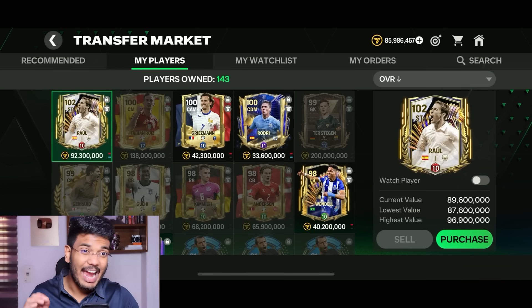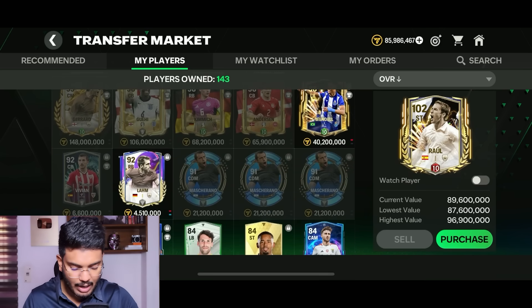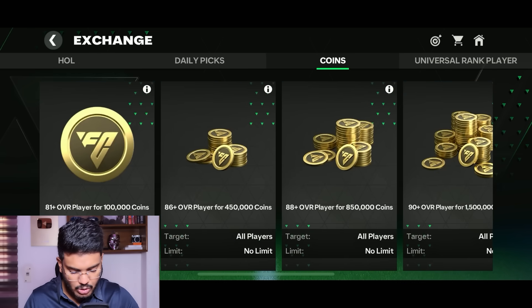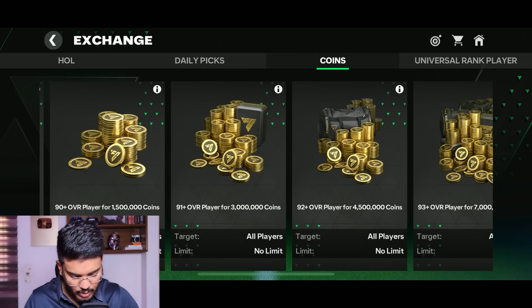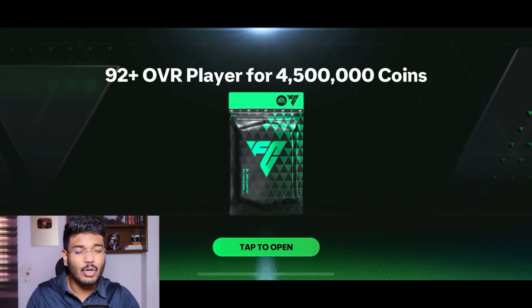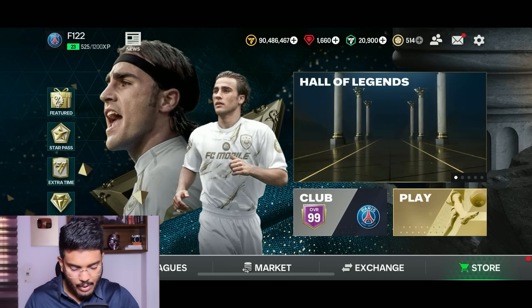We're up to 85 million coins but still far from the target. Checking the exchange tab for 92-rated cards - you get 4.5 million coins. Since you lose 10% to tax on the market, it's better to exchange these cards. After exchanging, we're up to 90 million coins - at least one fourth of the way to the required amount.